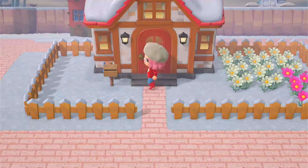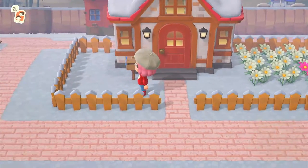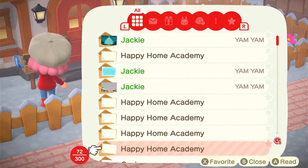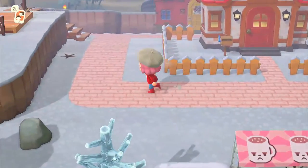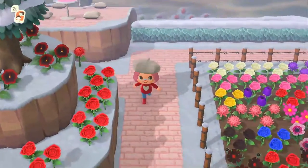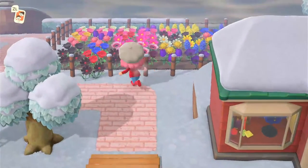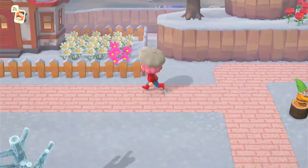The first thing I do when I come out of my house, after getting changed, is normally check my mailbox to see if there's anything in it. There isn't, so that's all right. Then I just go around and talk to my villagers. If you don't talk to your villagers every day they get very grumpy and just want to leave, which isn't good — unless you don't like one of them, you want all of them to stay.